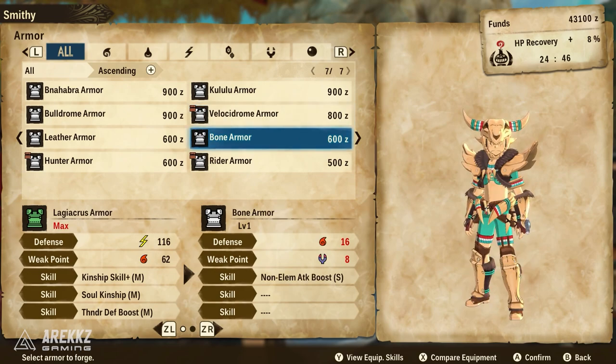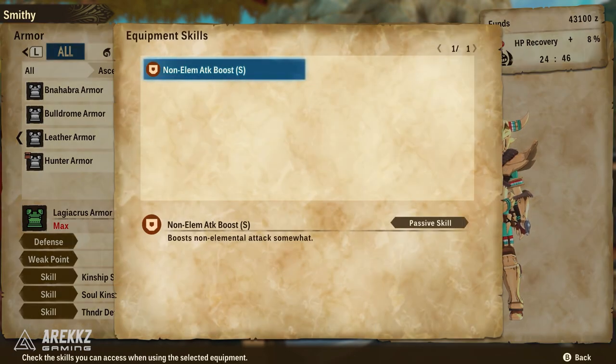Outside of that, I would also recommend the Bone armor set. This is kind of a staple — if you've played Monster Hunter games there's normally some Bone component you work in early game. It's very easy to farm and it carries the non-elemental attack boost, again small, but it does boost non-elemental attacks somewhat. Just make sure you're crafting weapons that do not carry an element, otherwise it's a waste — but early on all your stuff is non-elemental, so it's actually a pretty good early game set.